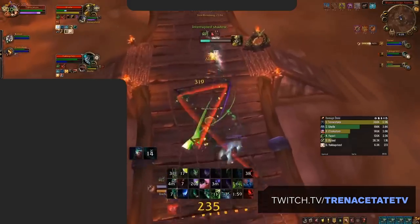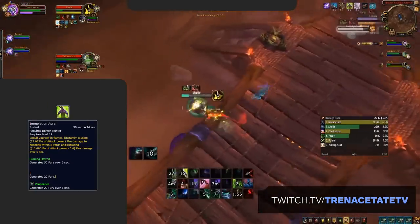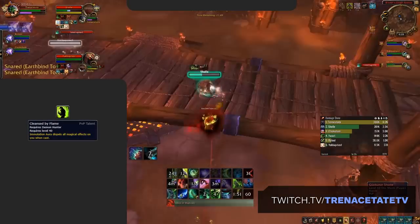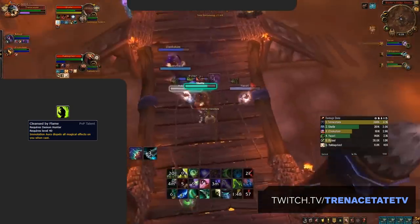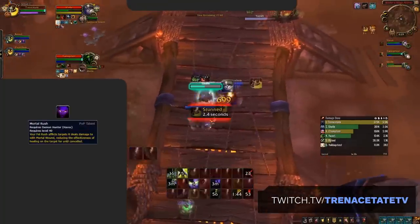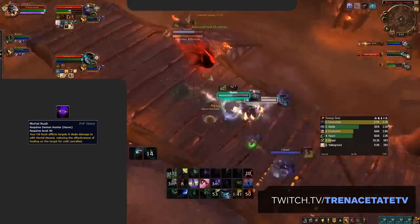On the plus side, there are two strong new changes. The addition of Immolation Aura now being baseline, coupled with two very strong PvP talents: Cleansed In Flame, which is a copy of the Vengeance DH PvP talent attaching a Self Dispel to your Immolation Aura, and then Mortal Rush — currently the saving grace of Demon Hunters right now, which attaches a Mortal Strike Healing Reduction effect to Fel Rush.